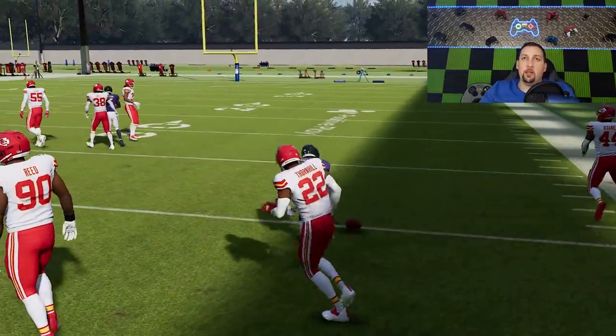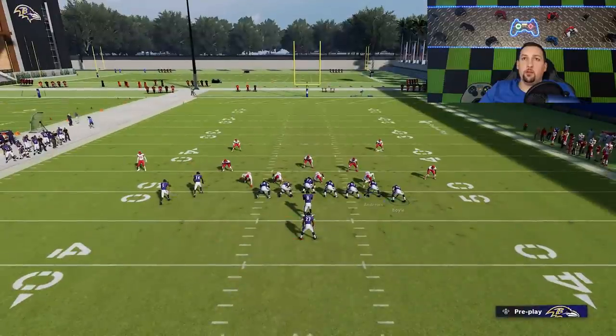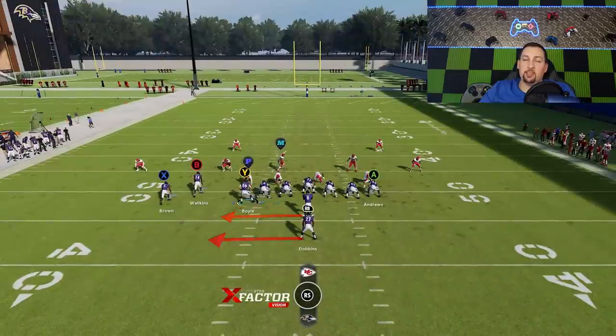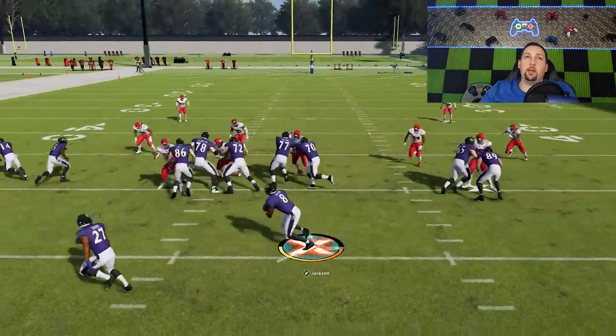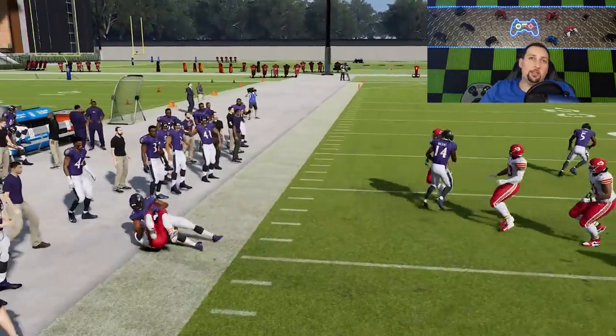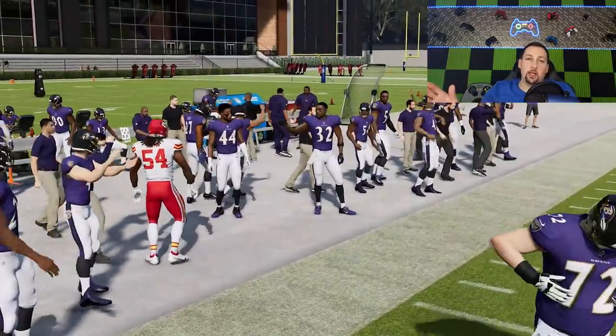The pitch every single time is going to make a very explosive play. Hopefully we get a zone coverage so we can seal that edge with the tight end and have even more success. With zone coverage, we have an even bigger blocking advantage, and I'm always going to get that pitch out. I don't care how bad Lamar's getting blasted — that pitch is going to get out.